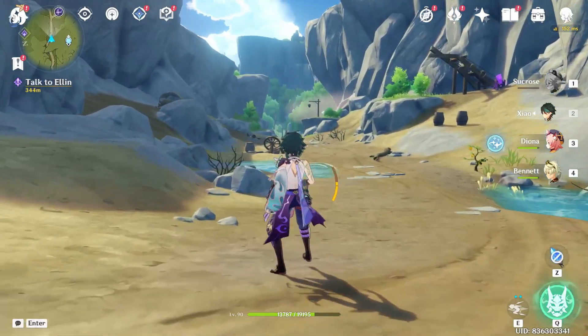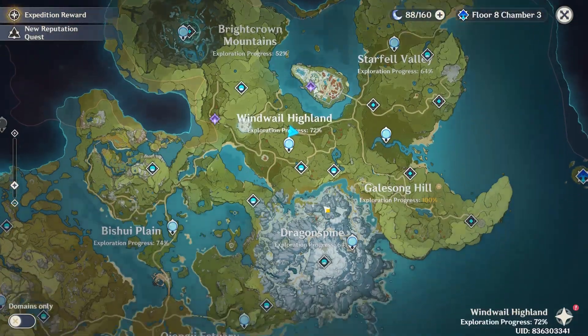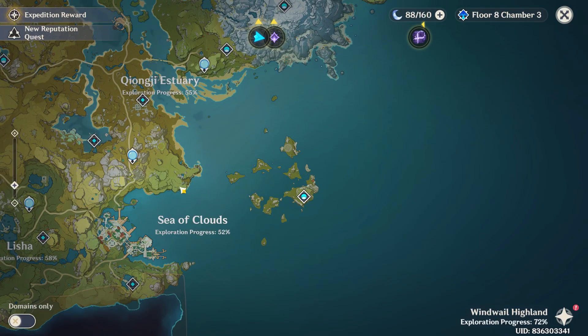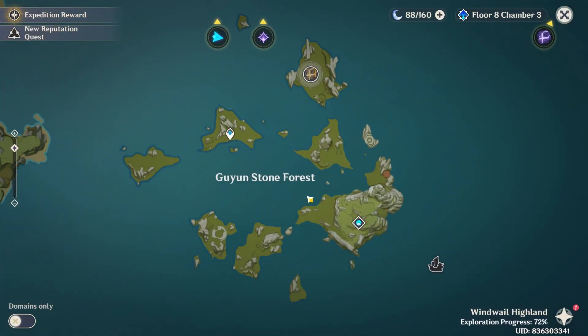As you take out the map, just zoom it out and drag all the way down to the location Sea of Clouds. As you see it, just drag it right here on this island and just zoom it in.